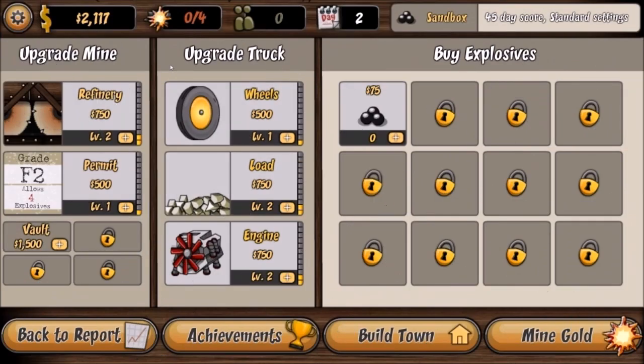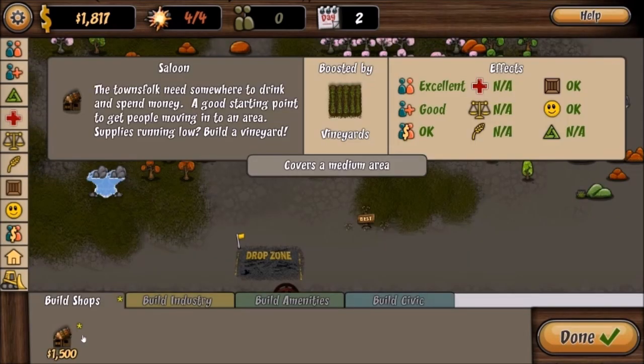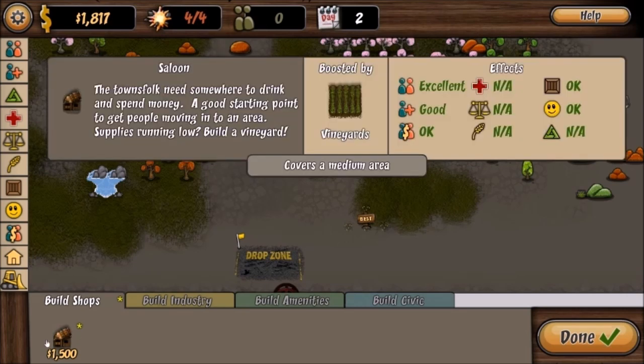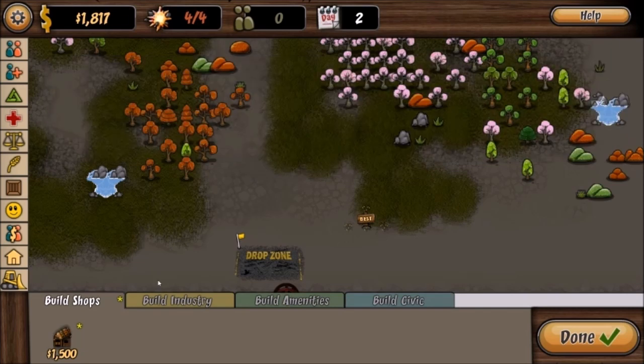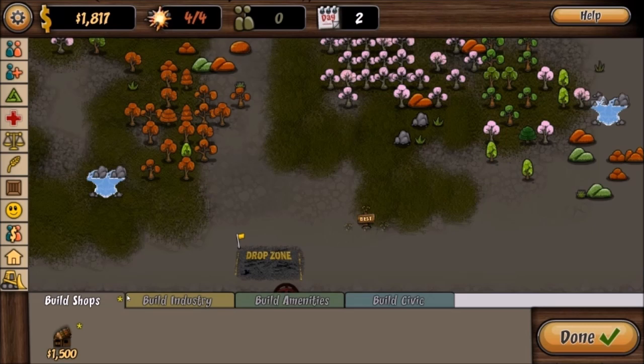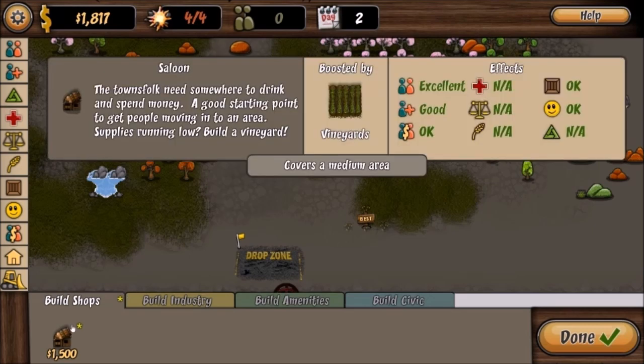Get more explosives. Let's build a town now — I want to see how that works. Saloon. Industry, amenities, civic — there's nothing else yet. The question is: is it important to build a town early on, or should I just concentrate on getting gold? I think I need a surveyor's office at some point, so I can't survive forever on the gold here. I guess I do have to get something built.